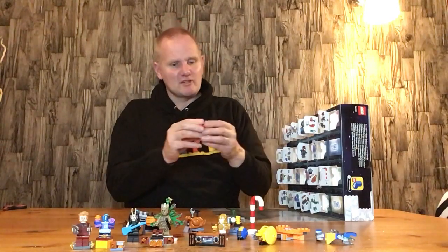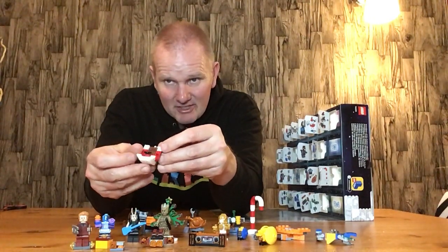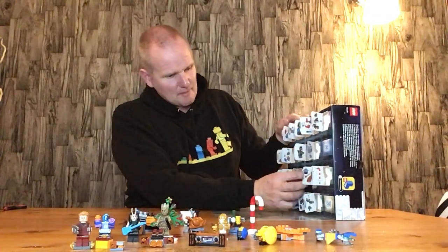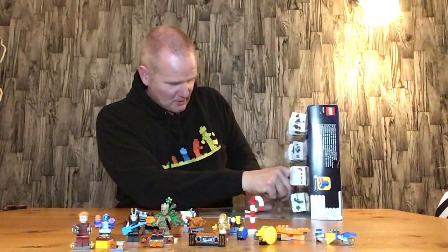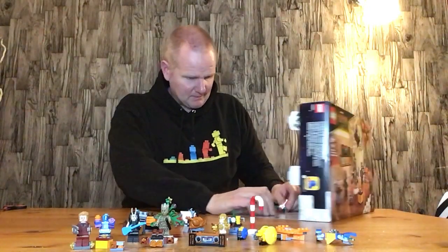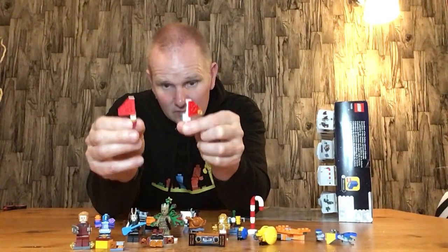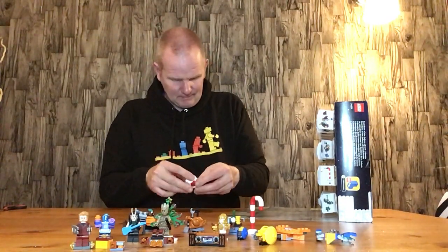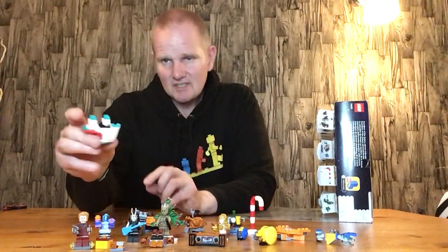Door number twenty-one is the first part of Santa's sled, which is quite nice. Door number twenty-two is the wings for the sled — they seem to have moved all by themselves between doors! You get a left wing and a right wing, and these go on the sides of the sled, which makes it look much better.